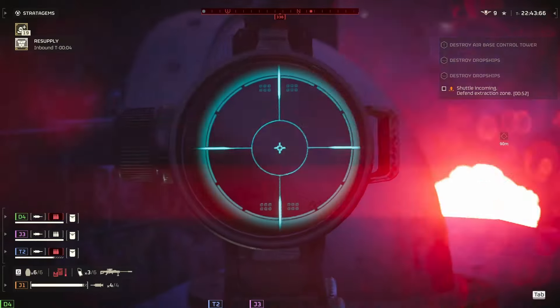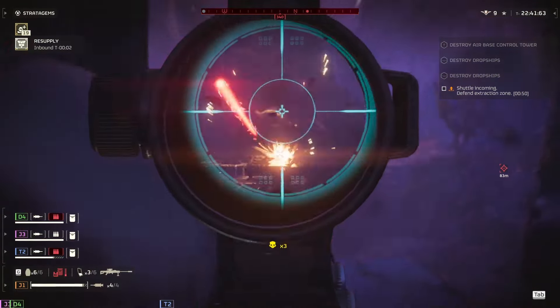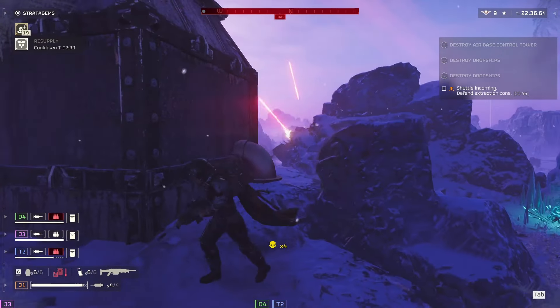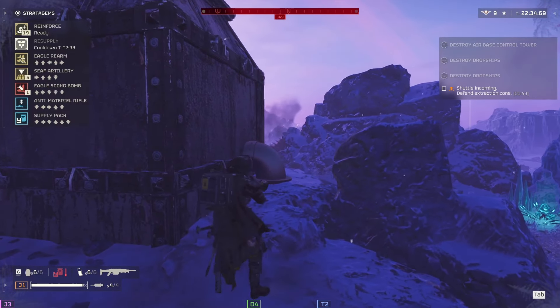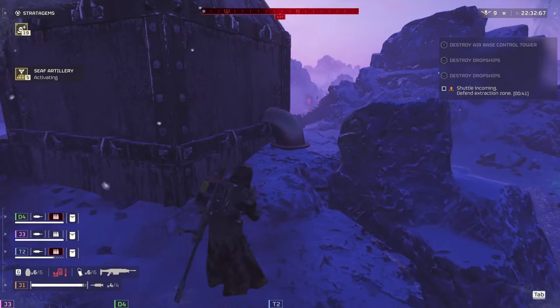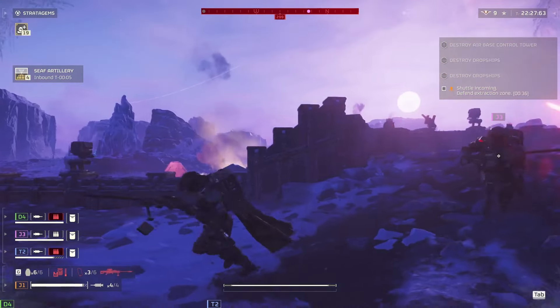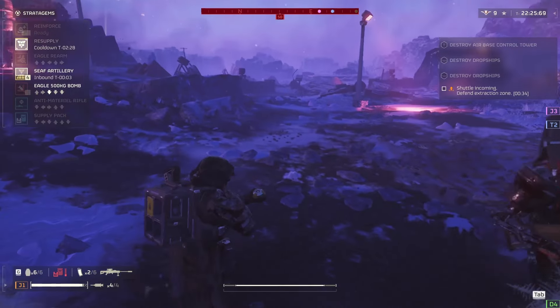The Purifier came up short pretty much everywhere. To fix it: keep the charge time, make the click indicating it's fully charged louder, and crank the damage and splash radius. Alternatively, have it function on a burst. Either way, I expect this thing to be gigabuffed at any moment now.